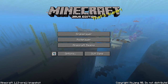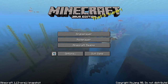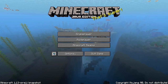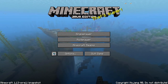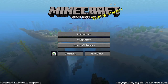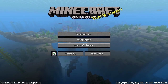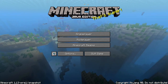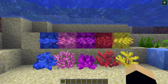The first thing I want to show you from the 1.13 aquatic update is this beautiful home screen. It's basically a panoramic view of the update itself — you can see sunken ships, tropical fish, coral reefs, seagrass, kelp, everything that has been added. It's a great change from just blocks of grass and dirt, and it has a really relaxing element to it.